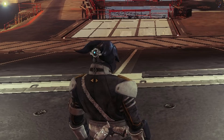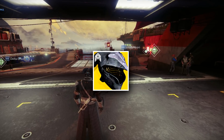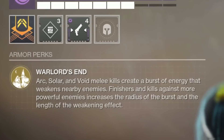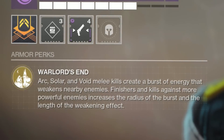You probably got a lot of questions like, why is there a ghost with Parkinson's on the back of your head? I don't know. Could it perhaps be this brand new exotic that I found today? And that is the Felwinter's Helm. The exotic perk is Warlord's End.